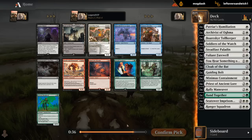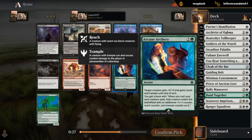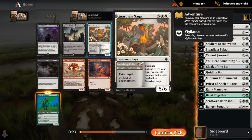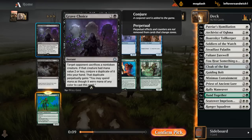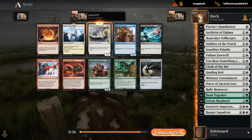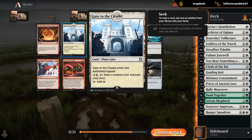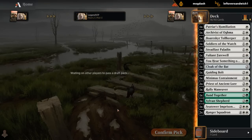This pack doesn't have anything for us necessarily. This is more of a self-mill graveyard enabler. Could take a Shepherd — speculate on a life gain deck, maybe that comes together. Already have double Squadron as a better curve topper. Some okay black cards — been pretty pleased with Grave Choice as an edict, which can get more value if the opponent sacs a smaller creature. Another Priest — excellent, fifth pick, that's a good sign. Would be interested in the gate as a mana sink in the late game. So white seems open for sure, and we're almost going to have a deck after two packs.